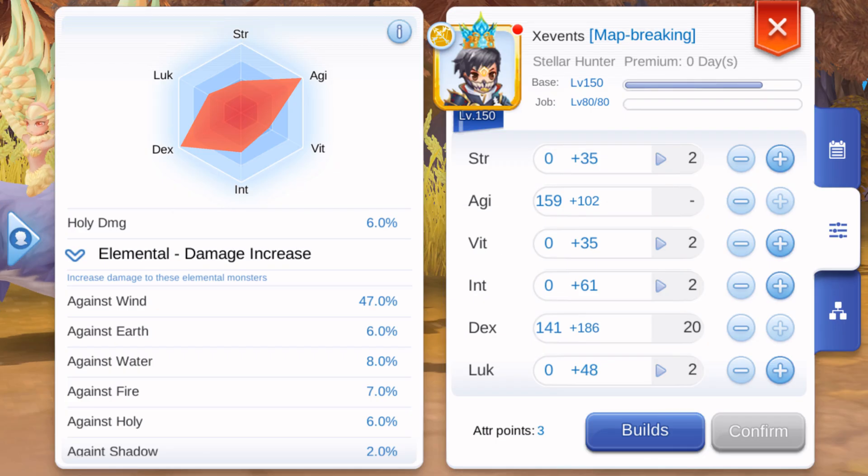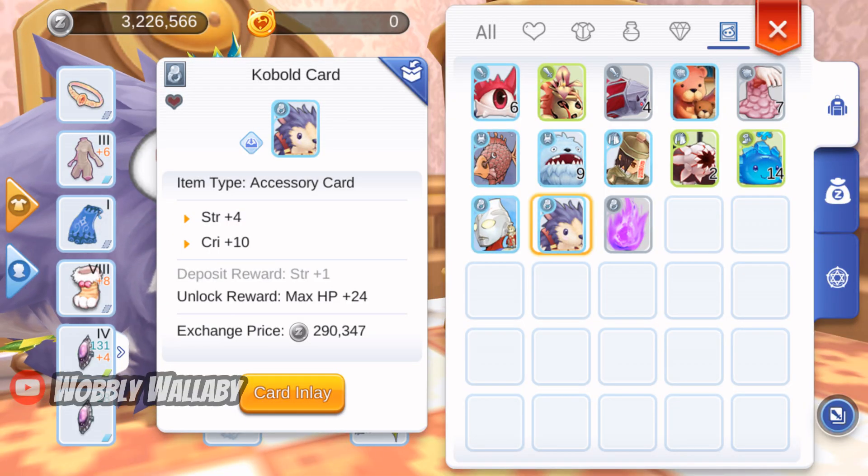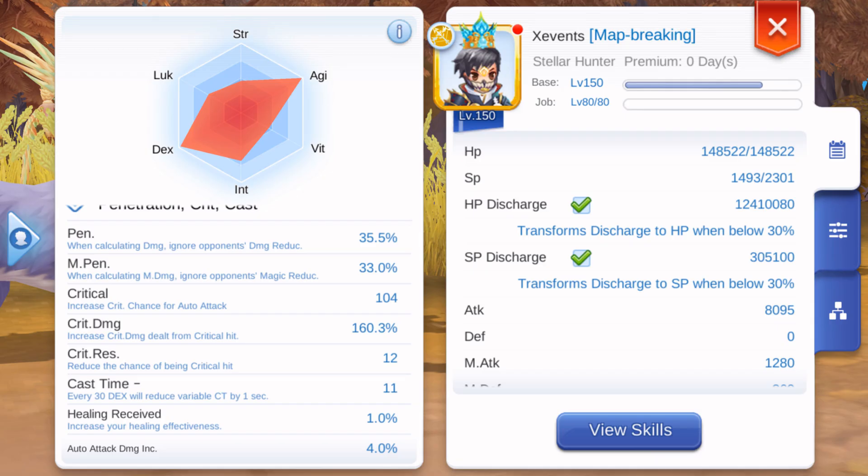Next, let's look at attributes. With budget gear and Exceed Break, the goal is to have 100 critical, get as high attack as possible, and get as high attack speed as possible. I want to invest in as little luck as possible, so I get 100 critical by using the Mandragora pet with max critical rate up, and I also use the cobalt card for plus 10 critical. With self-buff, I'm able to achieve 104 critical. However, if you're not able to hit 100 critical, remove points from agility and dex to make up for it.